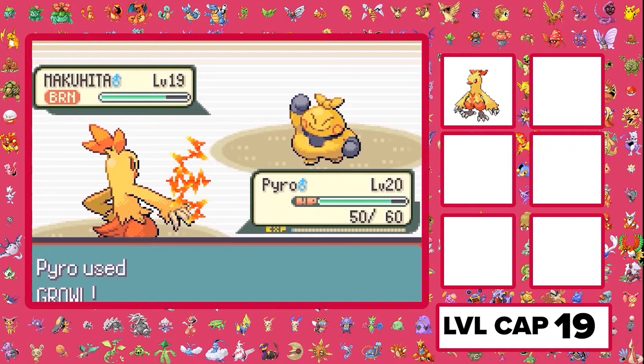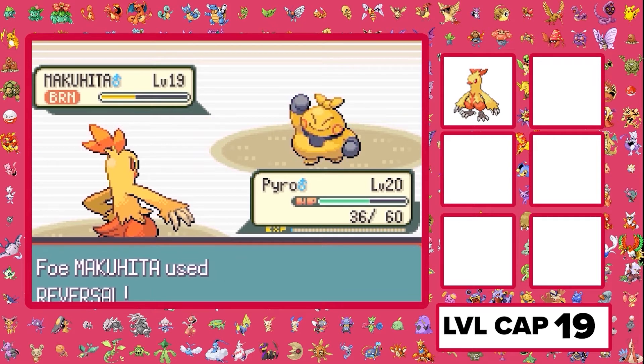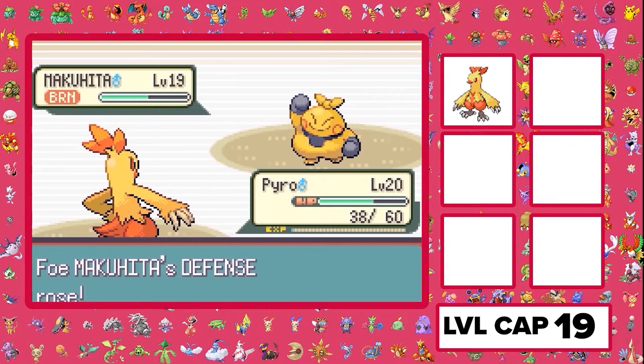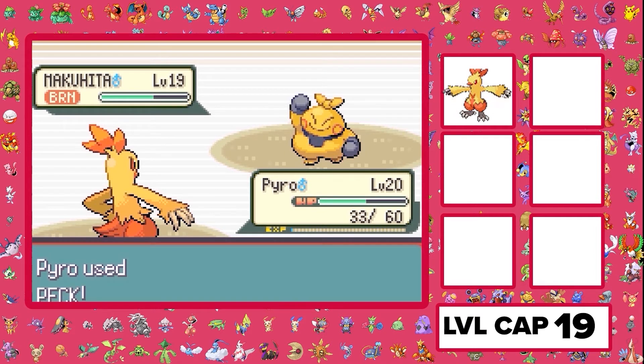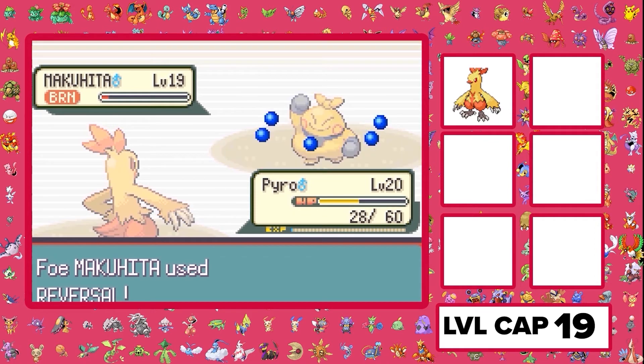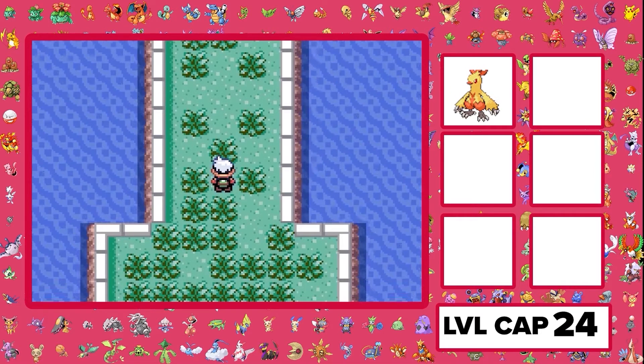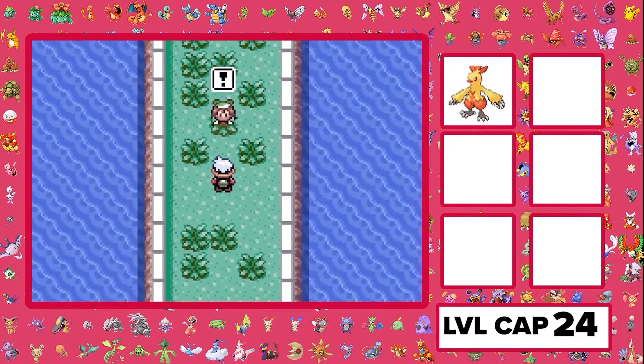I finally got a burn on Makuhita. Growled at it a couple times, it hits me for some decent damage but I'm doing fine. I just keep Growling, get its damage down. I'm just above half health and it's burnt, so the burn damage is slowly taking it away. My Oran Berry activates and I get a little health back. I use Peck and it gets into the red. It heals with a Super Potion, I hit another Peck, and burn takes it out. I finally beat Brawly — tough battle, and honestly this run is not looking realistic at all.